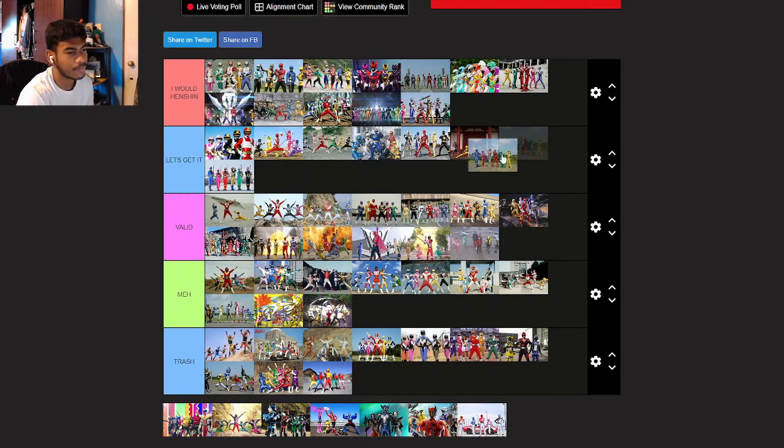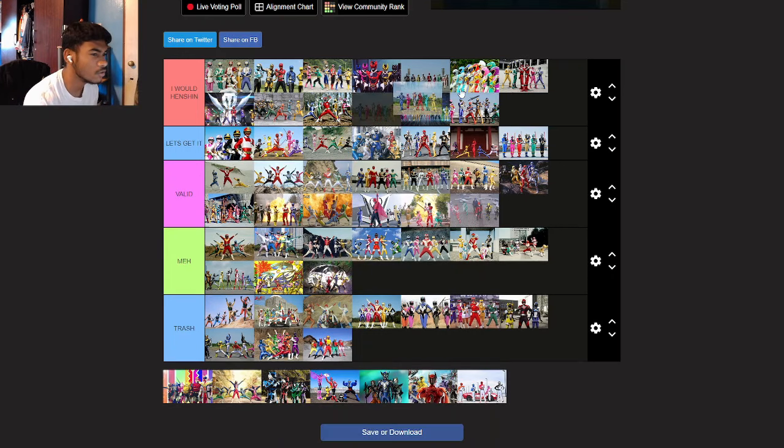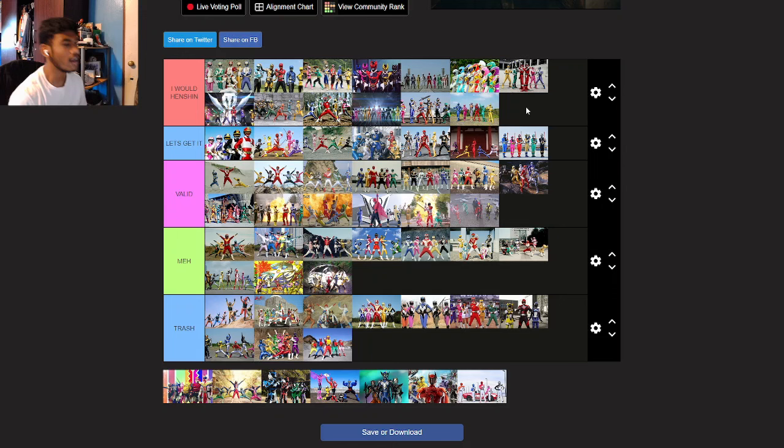Kiramager — I'm going Let's Get It. I love Kiramager — I'm Henshin-ing to Kiramager, forget it. I love these suit designs. I'd definitely go for Yusou Red, Yusou Gold, or Yusou Black, and I'd go for Kiramay Red. I like Kiramager suits a lot. I love the helmets.